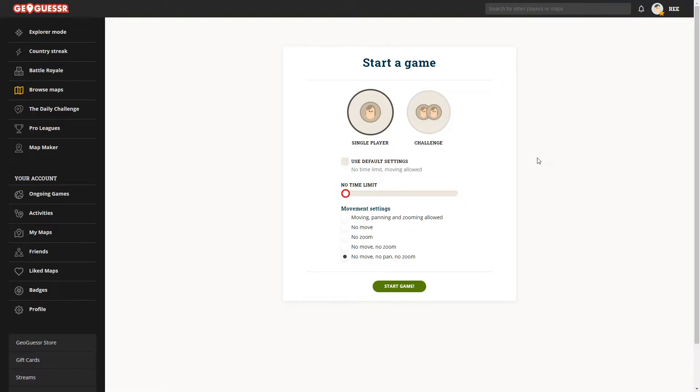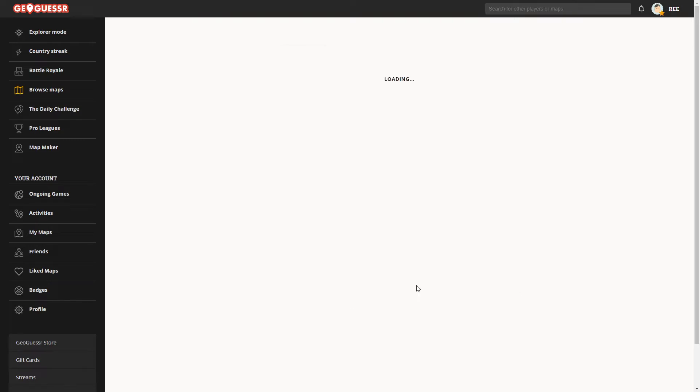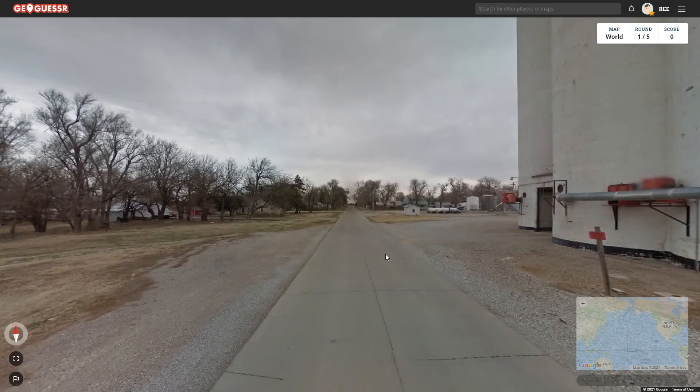Hello everybody, welcome to GeoGuessr. Today we're gonna do the hardest game mode you can do, which is not moving, not panning, not zooming. So when we spawn into somewhere, that is exactly and the only thing we will see. We get one image to see where we are.